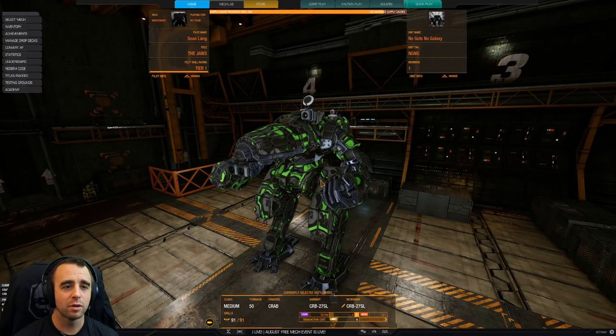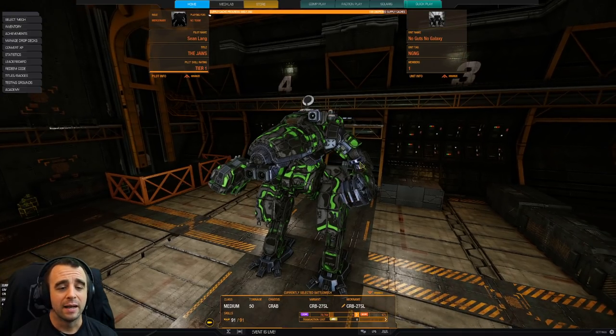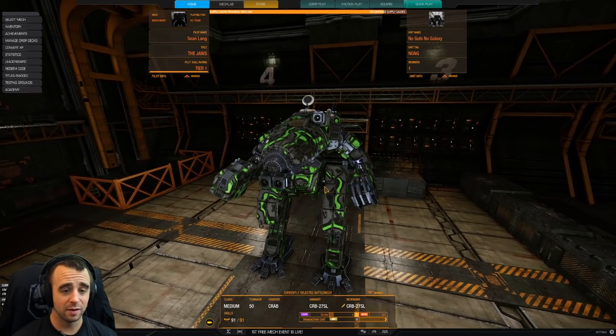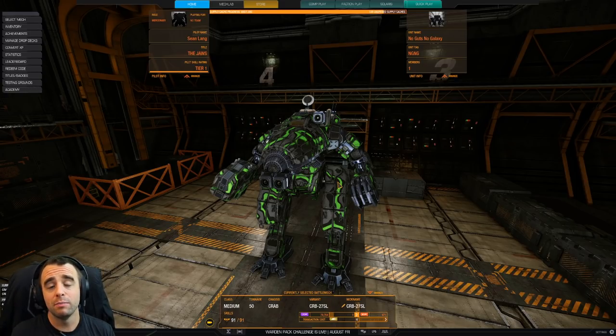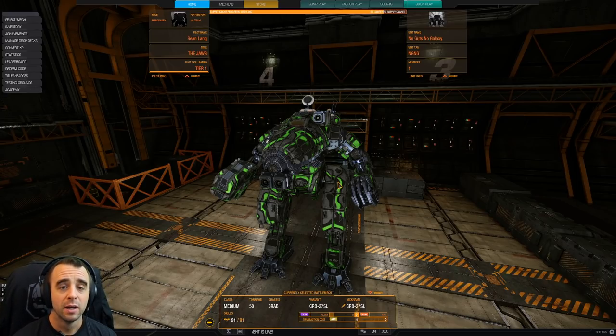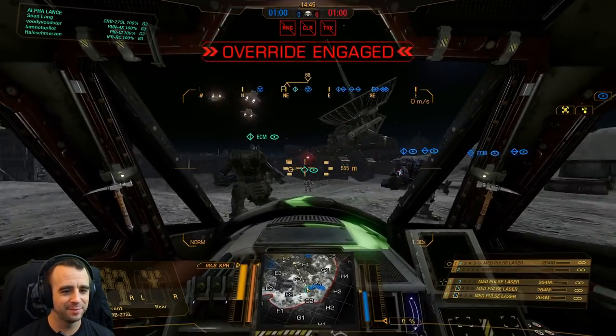Looking at the other Crabs — the Florentine hero is interesting and different, but when it comes to ballistics in the arms you're competing with the Enforcer, and the Enforcer does it better because it has jump jets. 50-tonners are in a weird spot where you can't really run dual ballistics except for very light or medium ones, and you sacrifice a lot. For the Crab, this 27 SL is the best variant. Let's go into a drop and showcase how I use it — maybe you'll find this to be your favorite variant or maybe it'll convince you to buy it.